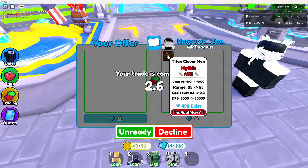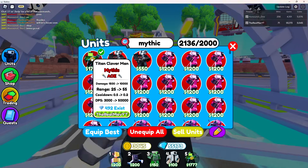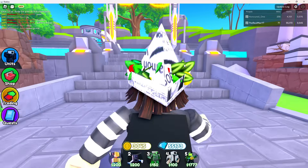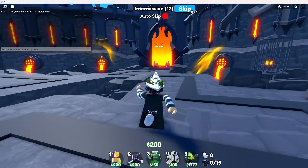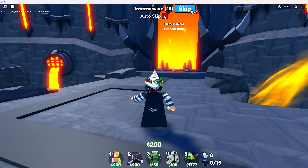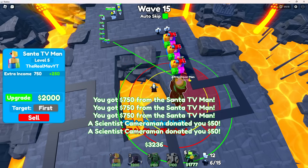For endless mode, I'm gonna be borrowing this unit - it's called the Titan Clover Man. Now it's time to use it in endless mode to see how good it really is. The endless map looks a bit different actually - it looks very different right now. This is amazing.